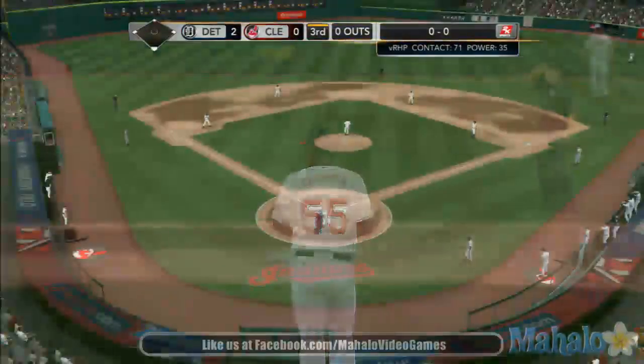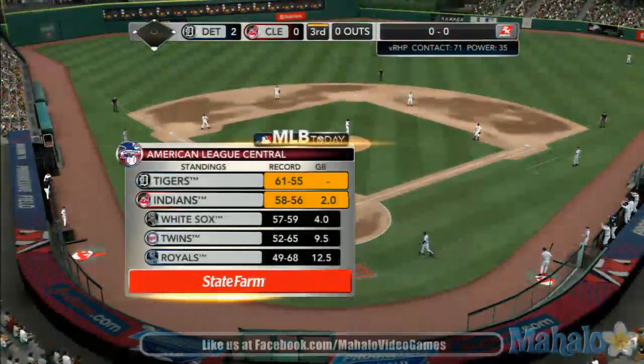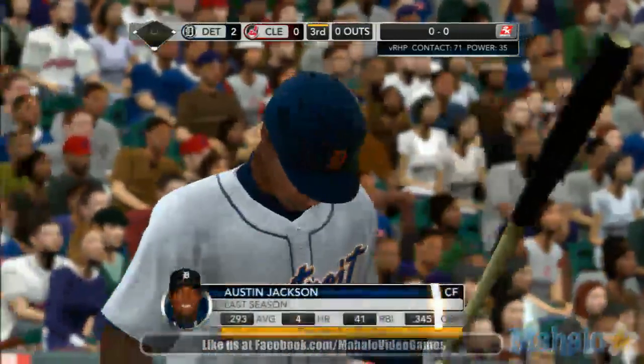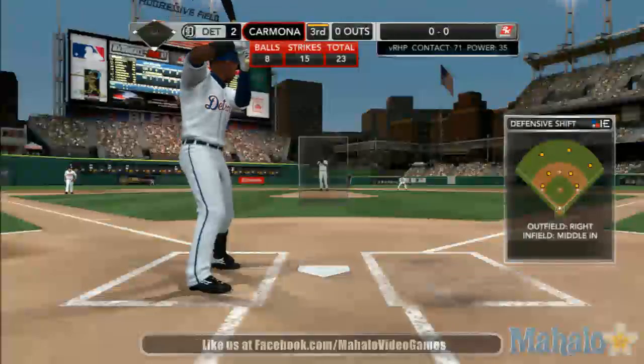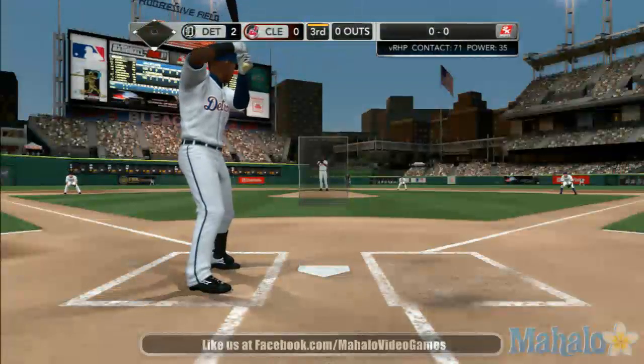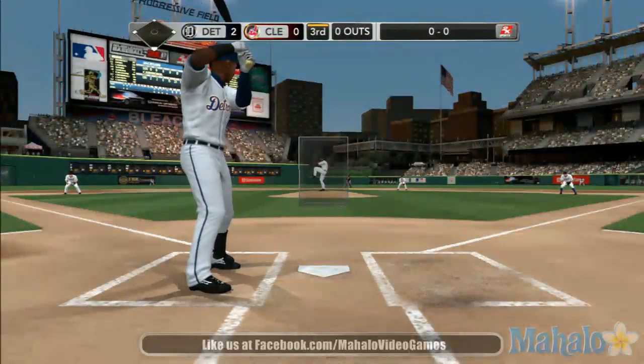Here's the Central Division race as it stands going into the dog days of summer, brought to you by State Farm. Tigers in first place. In second place, it's the Indians. Third place, the White Sox. Twins are fourth. And it's the Royals in last place.